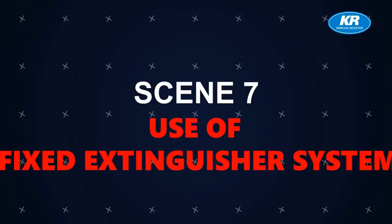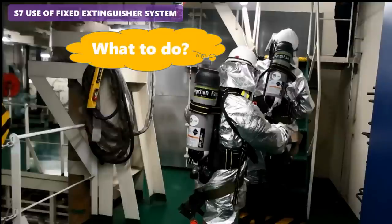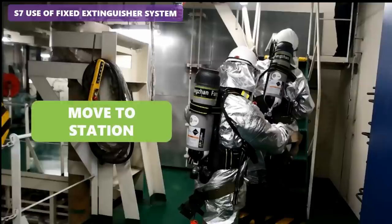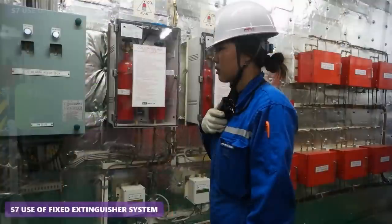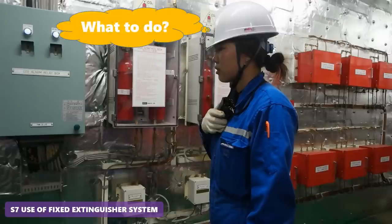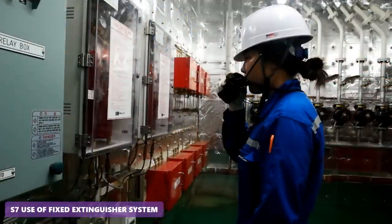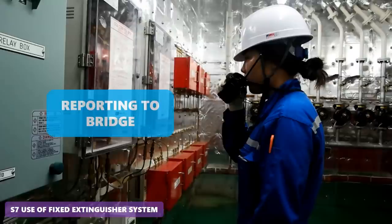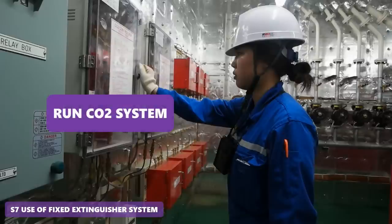Scene 7 — Use a Fixed Extinguisher System. When the commander decides to use the CO2 system, the fireman in the fire zone must quickly withdraw and move to station, taking fire hoses and removing obstacles keeping doors open and interfering with ventilation. Before releasing the CO2 system, the on-scene commander checks all personnel and ventilation, then reports to bridge, and runs the CO2 system.